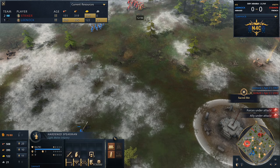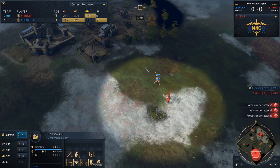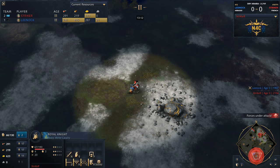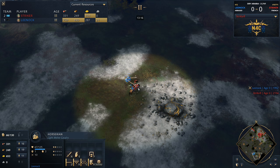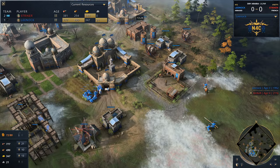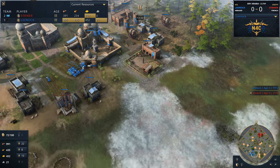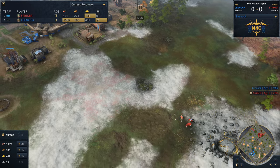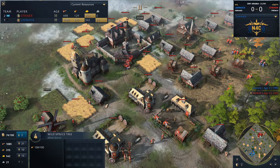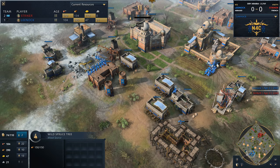It minimized the damage though — it looked a lot scarier than it became, thanks to the spearmen and horsemen arriving to the battle. But Lee Nock is not in a position villager-wise where he wants to be. At like 13-14 minutes with the Abbasids, you're looking at a 60 to 40 villager count ideally — and that's not the case here at all. He's really behind. Another factor is he hasn't had enough walls going up, so these raids keep hitting his wood line, berries, gold mine, and stone mine. His south side spawn wasn't the best — if you flipped the players and put Abbasid on the north side, it would have been very easy to get those two town centers down.